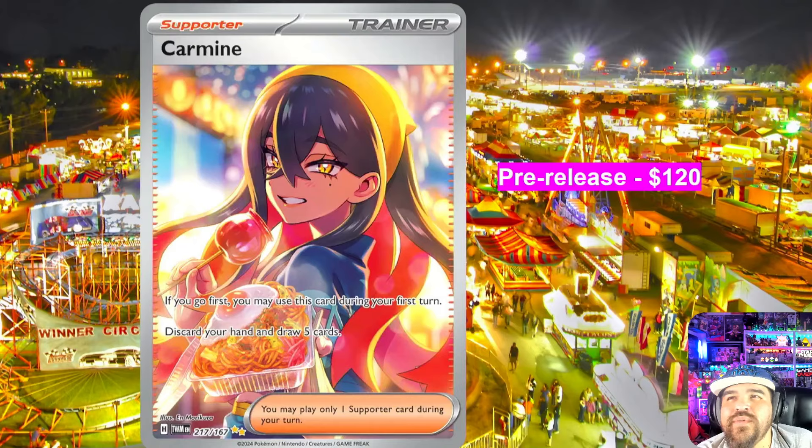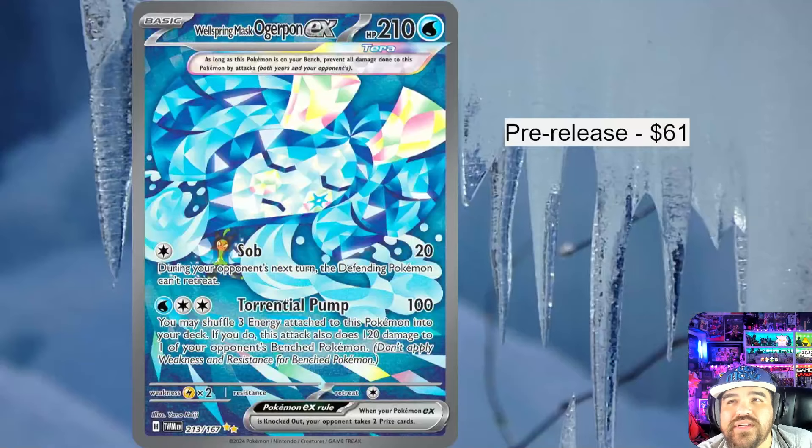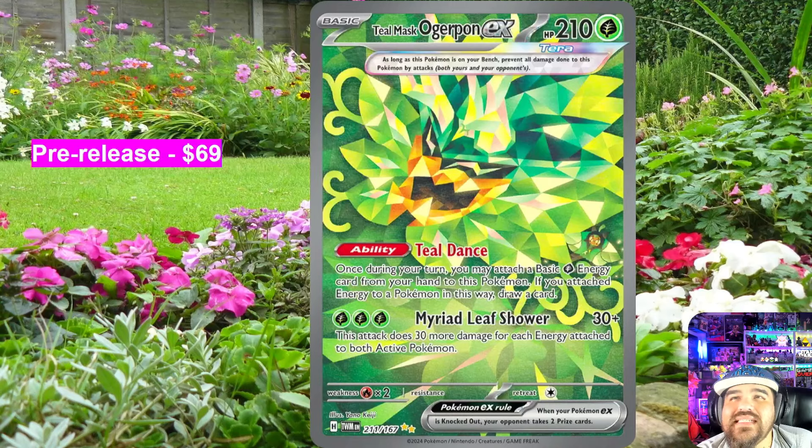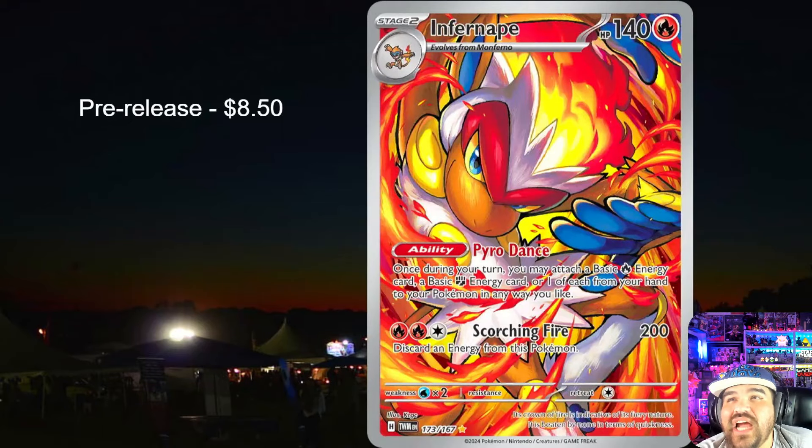The Eevee card is really cool at a $49 pre-release price. I feel like there might be a Magikarp situation here — I really do want this card. The Ogerpon Wellspring, the water version, had a max pre-release price of $61. Some people are dogging on these cards but I like them. The Ogerpon Teal Mask — which is how you first meet Ogerpon — was $69. I envision these will go down in price since not many people want Ogerpon, though I like it.